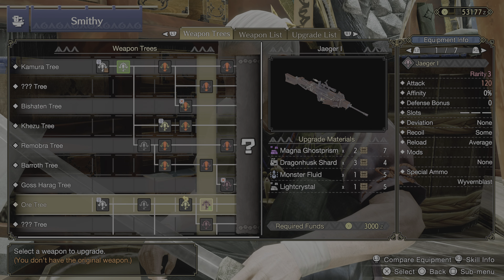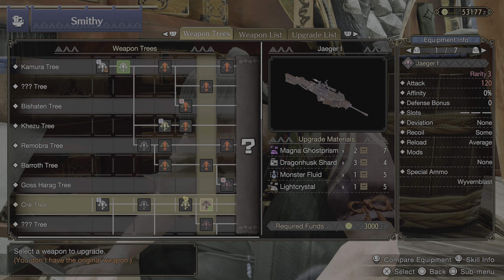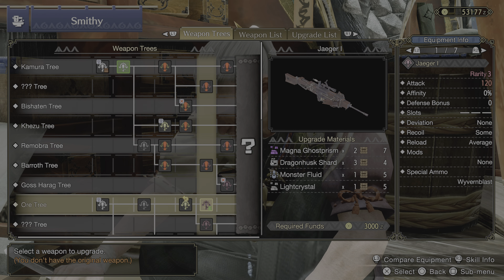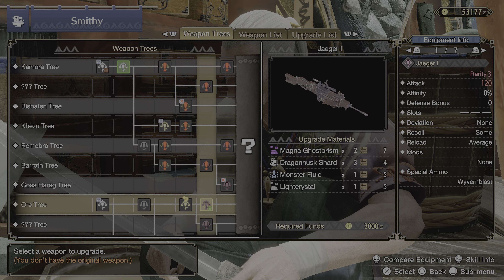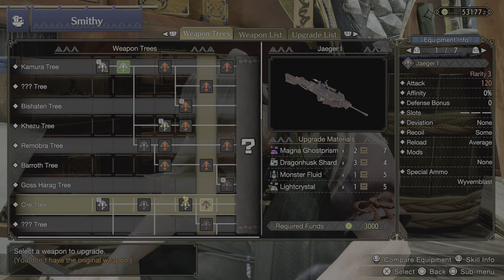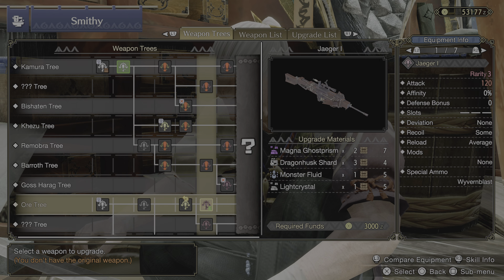Then upgrade to Jaeger 1, which costs Magna Prisms and Ghost Prisms — those are just shiny drops off of Magnamalo. You don't even need to defeat Magnamalo. You can get a mount from another monster, then launch that monster into Magnamalo — he'll drop a bunch of shinies. There's a 16% drop chance for a Ghost Prism. So super easy — shiny drops on the ground will give you Ghost Prisms, and then you're done with the Jaeger.